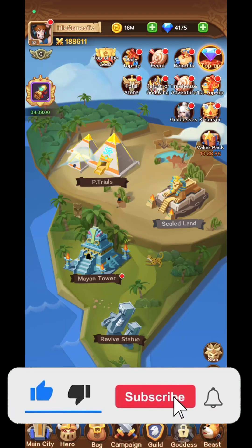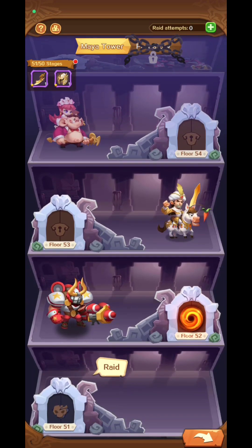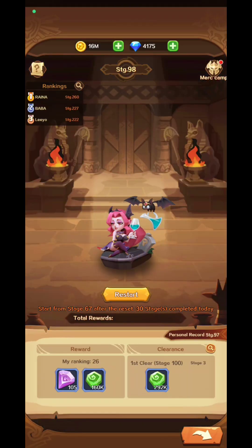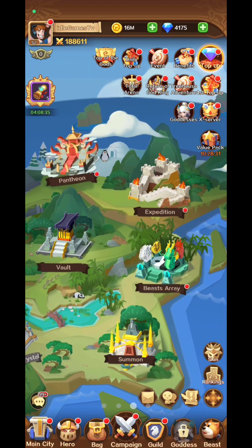The Maya tower is an endless tower with lots of rewards. Sealed Land isn't unlocked yet. The pyramid trials play automatically — just put your main team in, and every 10 levels it asks you to select a specific buff. That's quite awesome — definitely give the pyramid a try.